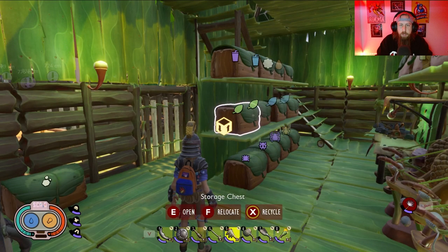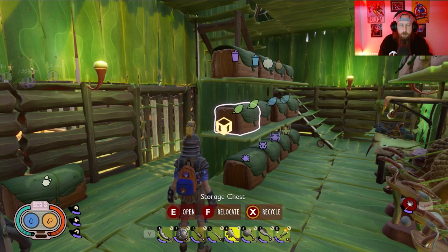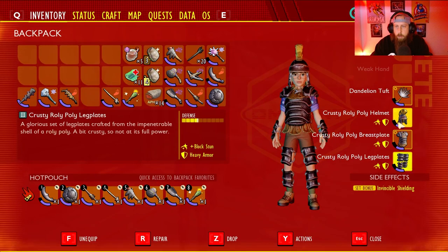Welcome back to another Grounded video. In this one we're going to continue our class setup build experimentation, and we're going to go for the tank. Obviously if we're going big beefy tank we want defense, and that's why we have the crusty roly-poly armor on. There are a few different ways we can go with this — I've been messing with it. I almost didn't want to make this one because it's really difficult for a solo player to want to play just a big beefy tank.